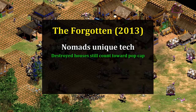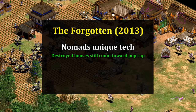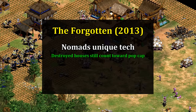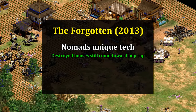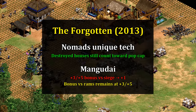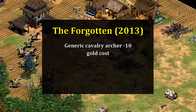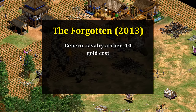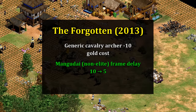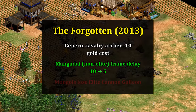In the Forgotten Empires expansion in 2013, Mongols gained the new Castle Age unique tech Nomads — houses would continue to add population space even if they were destroyed. A more dramatic change was that the Mangudai's attack bonus against siege was reduced to just plus one, compensated with a specific bonus against rams. The generic cavalry archer then had its gold cost dropped, making it a bit more competitive with the Mangudai. The non-elite Mangudai had its frame delay dropped from 10 to 5, making them easier to micro, though still not quite as good as the elite's zero frame delay.